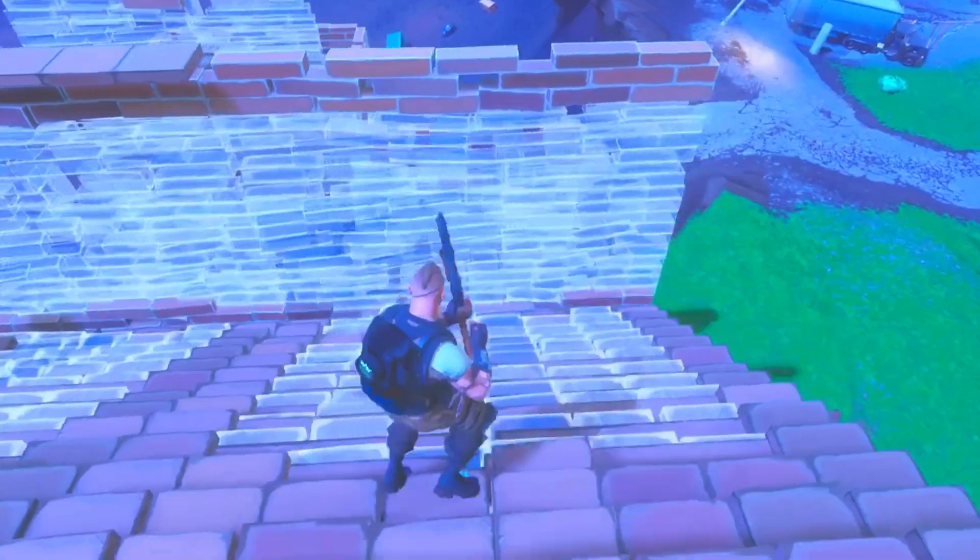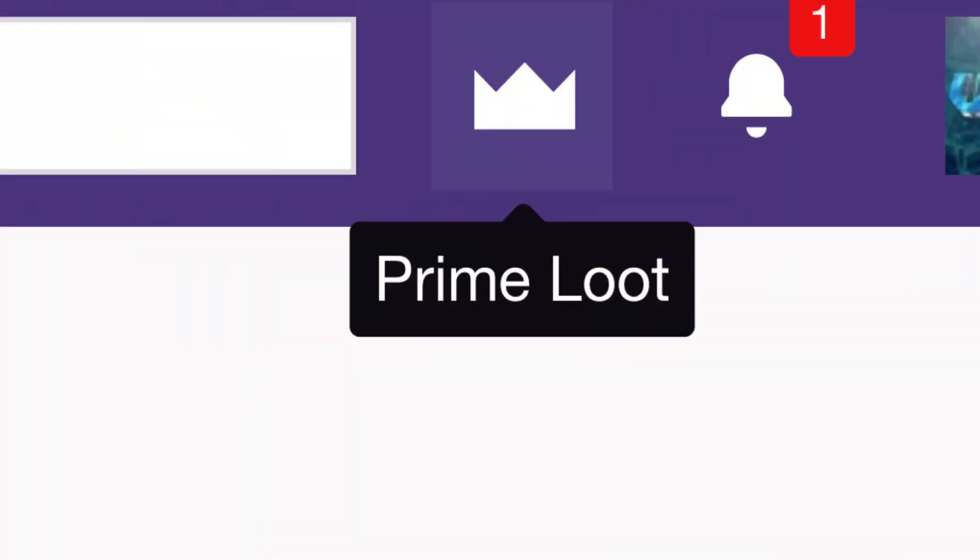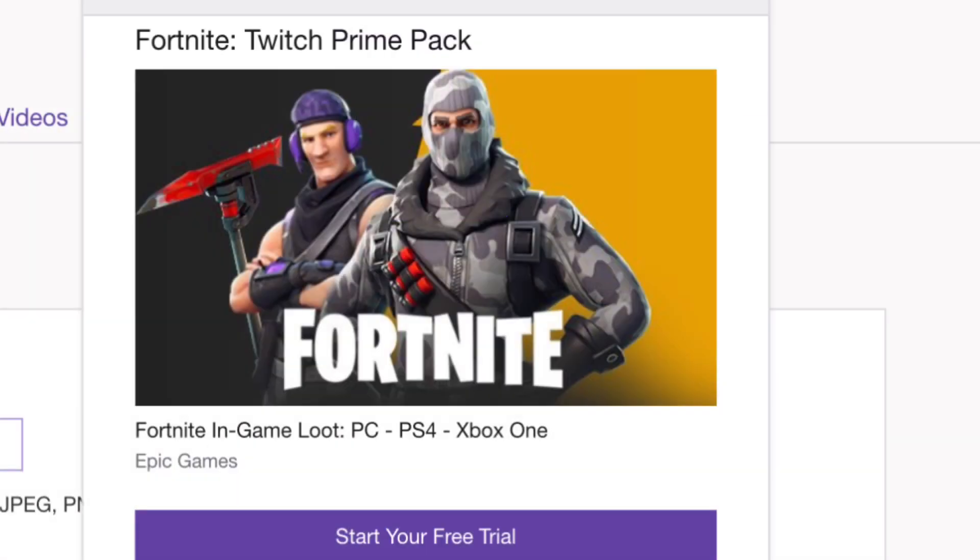Once your Twitch Prime is connected to your Amazon Prime and you have Twitch Prime on your Twitch account, click the loot crown. It's a crown that kind of looks like the Twitch Prime logo — just click it and there will be a ton of awards you can get for video games just by being a member of Twitch Prime.